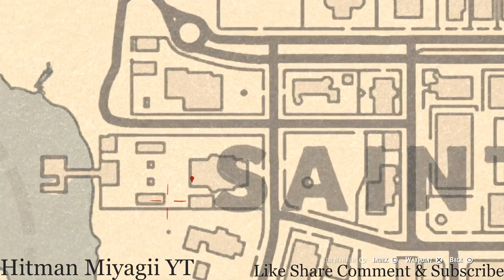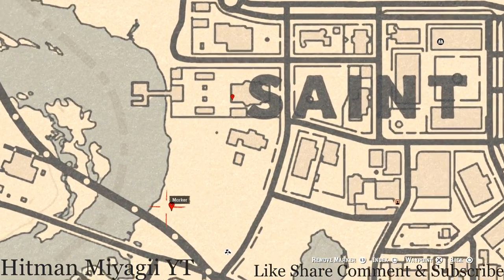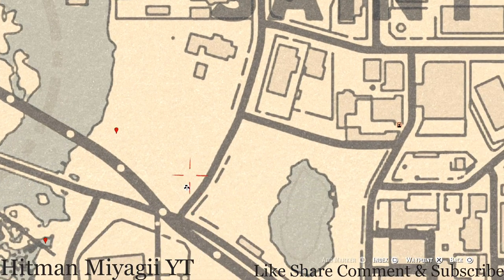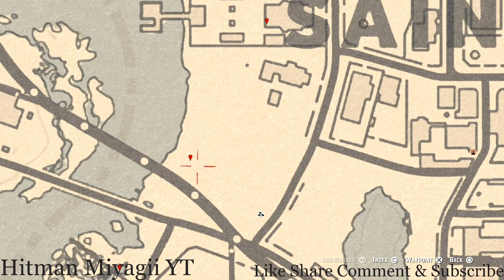This next marker is a dig spot. Come over here with your metal detector and you guys will get a random lost jury. This random lost jury is right here inside this little landfill area in a pile of trash, so make sure you do grab that.